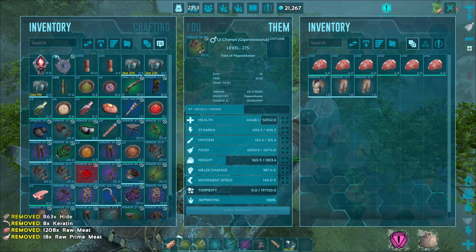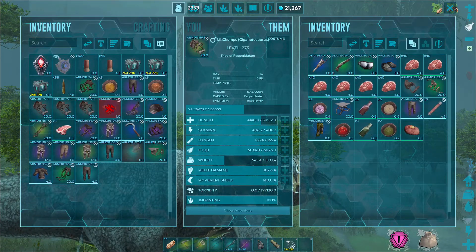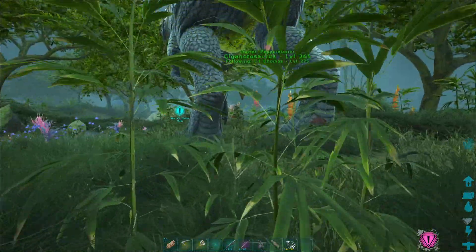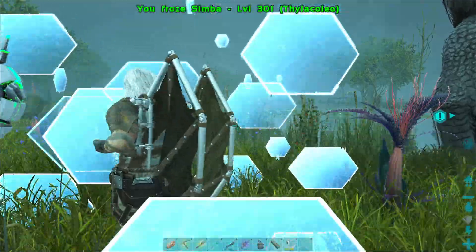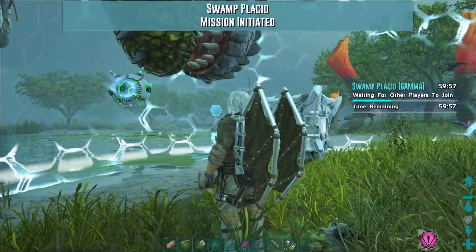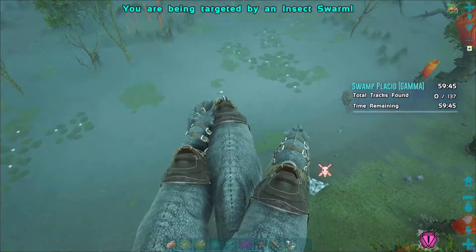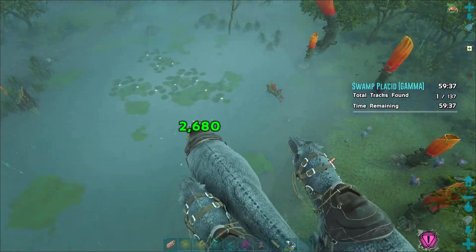I am going to run back to base. Oh wait, I should grab all that meat — I shouldn't throw it out because I need it. I will manage to transfer everything back to base, heal these guys up, and leave all that loot there so that I'm not overly encumbered on the way back. We're back, I have everyone healed up. I'm definitely going to do the Gamma and Beta of this, but I don't think I'm going to do Alpha today of either of them because Alpha is just going to kick my butt.